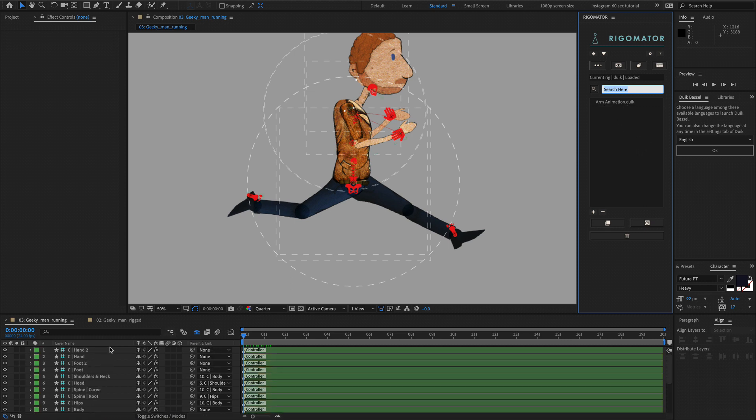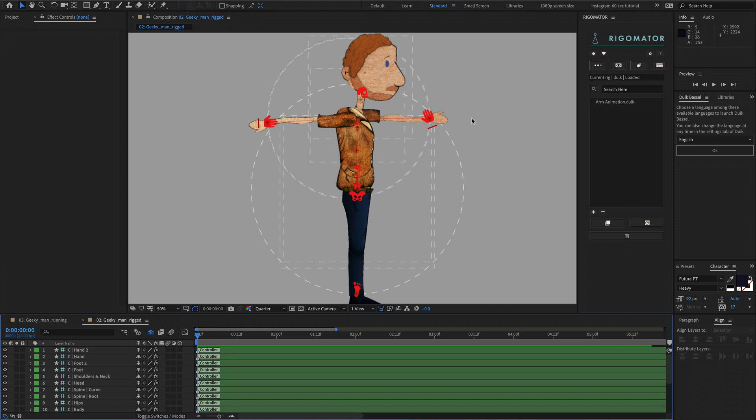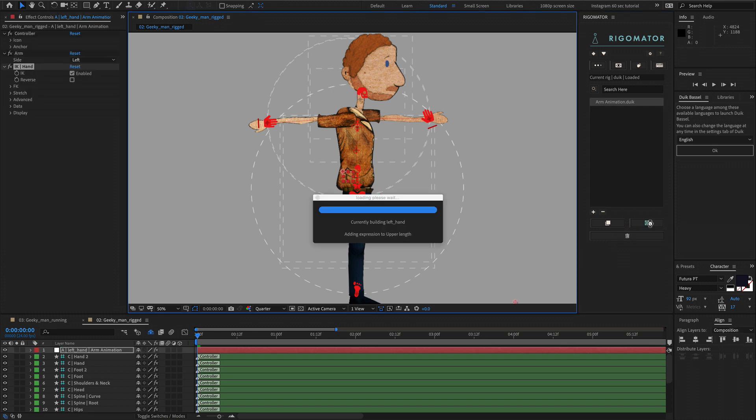Head back over to your geeky man rigged comp. This comp still has the nodes available but no animation on the character. Go to the load stage and Command or Windows left-click the load button to load the available nodes. Click the right view — in trial mode you only have the right foot and left arm. Click the left arm and you will see the Arm Animation. Click Arm Animation and then click add animation to your character via the nodes.